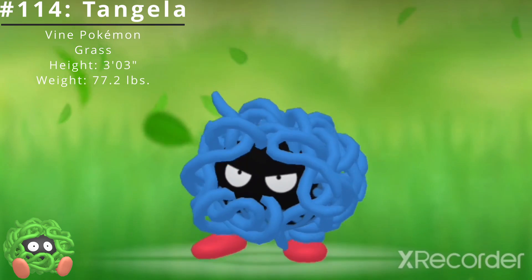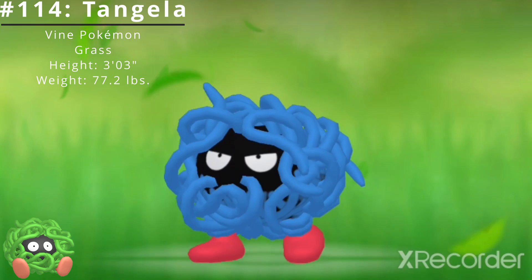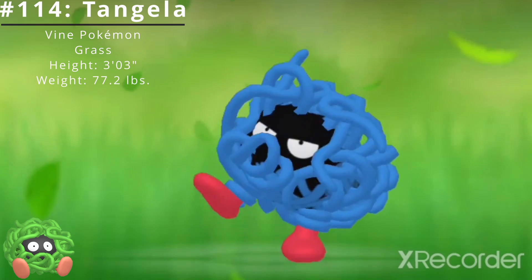Pokédex number 114, Tangela, the Vine Pokémon. Tangela is a Grass-type Pokémon introduced in the Generation 1 Pokémon games Red and Green.